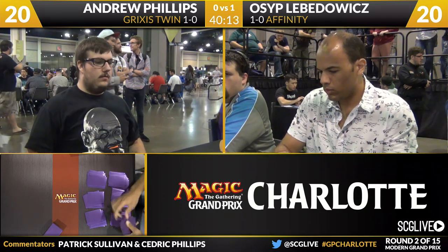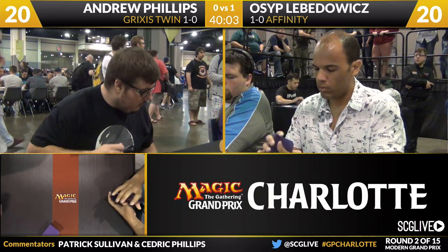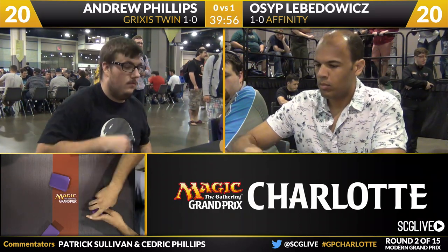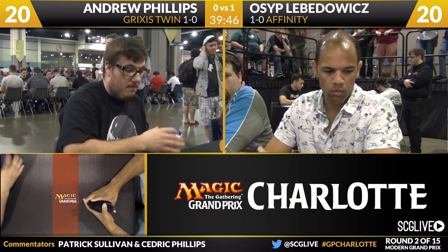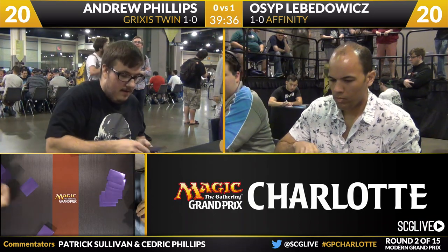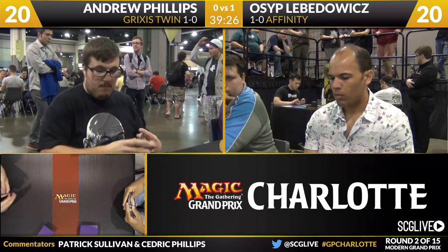Fire your questions away — at SCG Live, hashtag GP Charlotte, at Cedric A. Phillips or at Basic Mountain. The logic makes sense: every time they introduce a mechanic with synergy-based pull, they feel the obligation to make some smoothing keyword so people can find the pieces they're trying to put together. If you feel the urge to make one of those keywords every single block, why not just have Scry — which is relatively simple, works the way you want, and players don't have to memorize a new keyword every block. It's a very popular keyword.